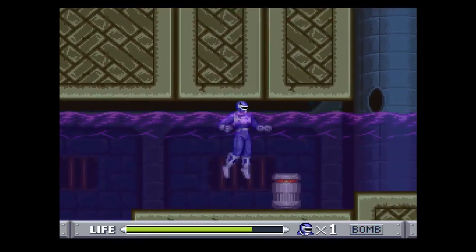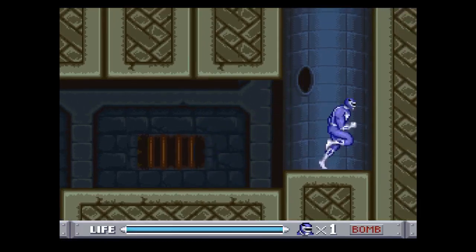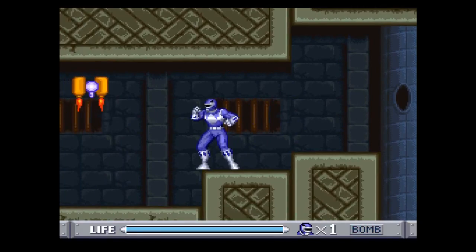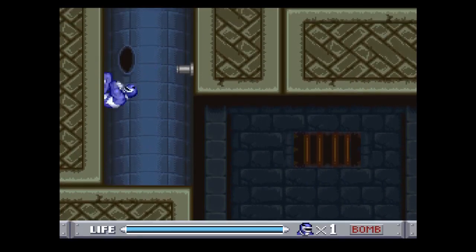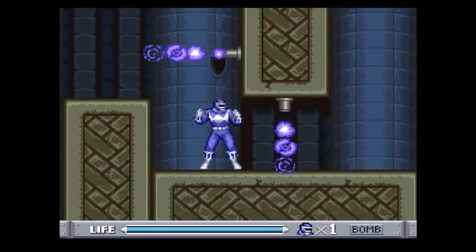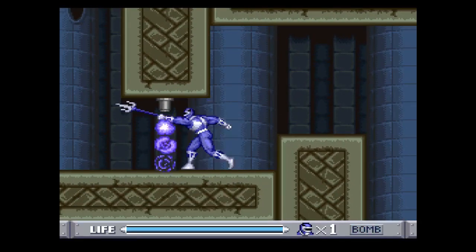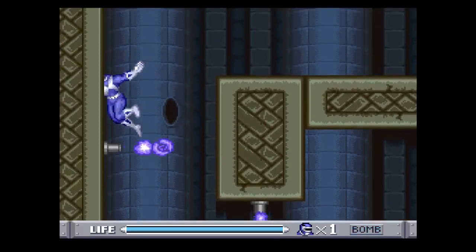Alright, there we go. I'm gonna wait right here for a health restore. Let's go — wall jump and wall jump. Wait for this machine to come close, and bye. Wall jump and wall jump and wall jump. Those tubes that spit out fire, you can't take them out — you can't destroy them. So let's keep going.